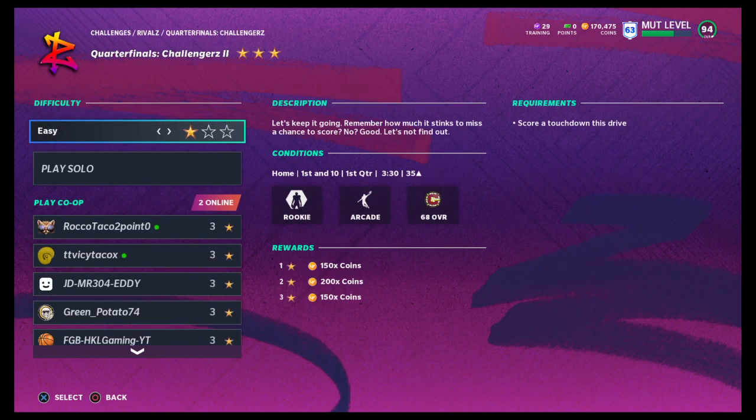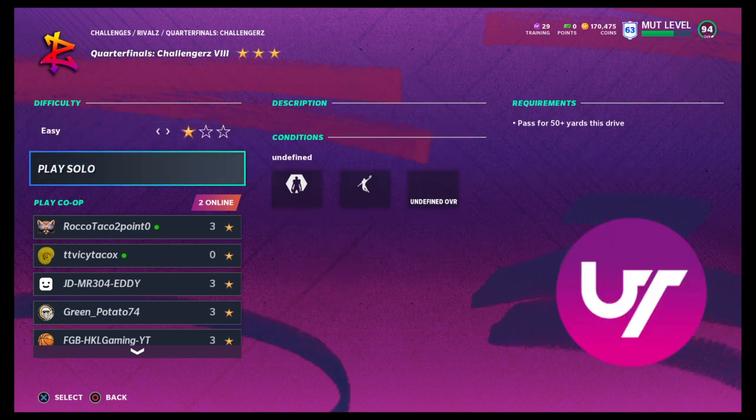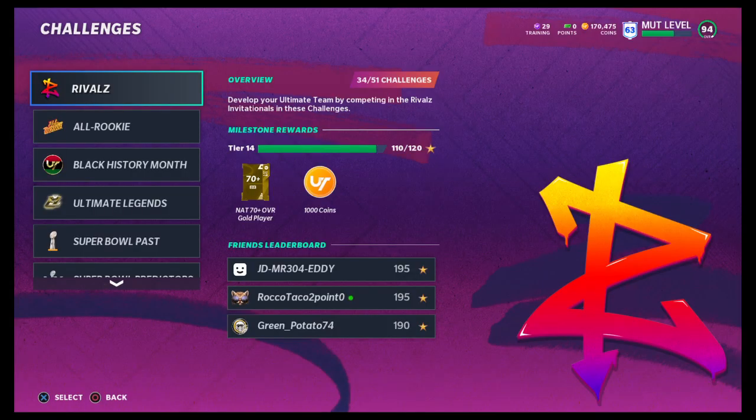For quarterfinals, I'm not sure if there's anything crazy. Score a touchdown this drive — that's only from the 35-yard line and out, so nothing crazy. If there's one that isn't passing it'd be pretty good, but they're all going to be passing. A ton of those are solid though.